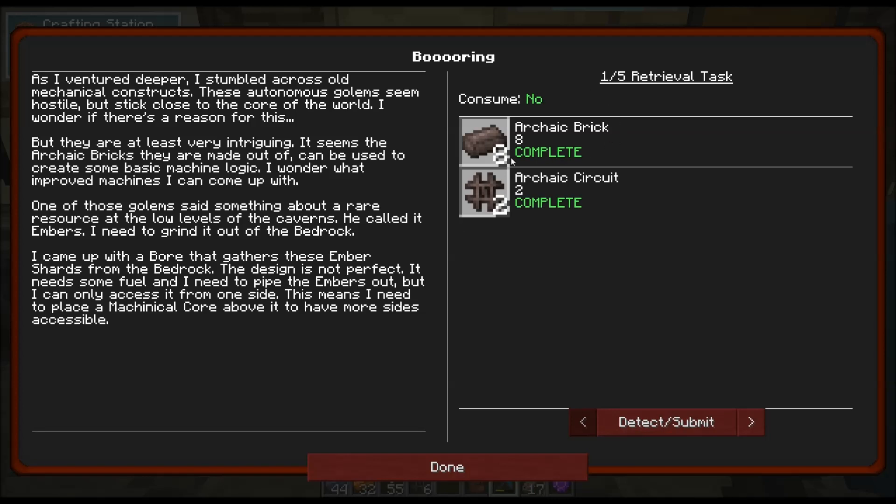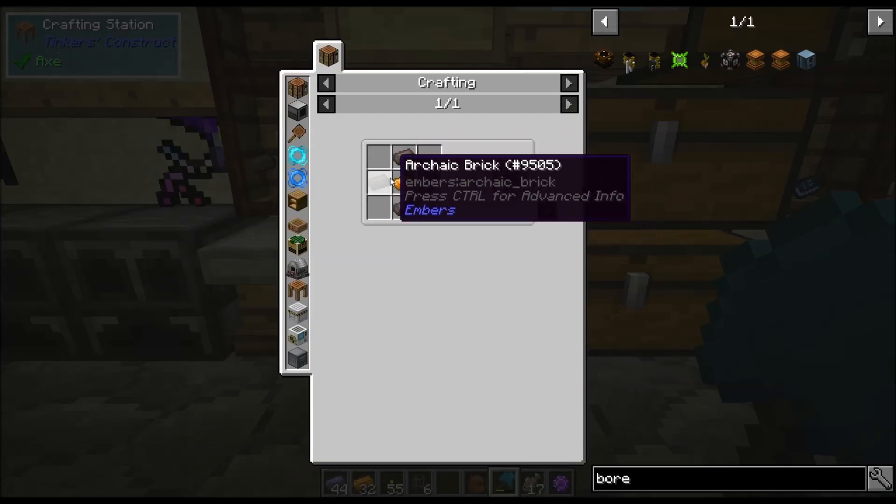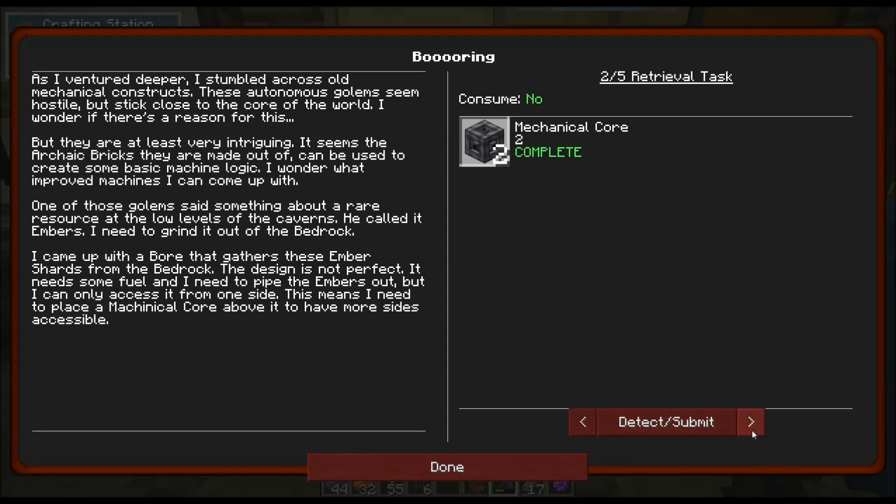So we need archaic bricks — you get these from killing the golems. They will spawn in the Exoria and Exoria Underground, so be careful because they are a little bit dangerous, especially if you don't have good armor and a good weapon. We've got the bricks, and we have archaic circuits, which are made with copper and four archaic bricks. Next thing we need is a mechanical core, and then we need the Ember Boar, an atmospheric gauge, and an Ember Shard.